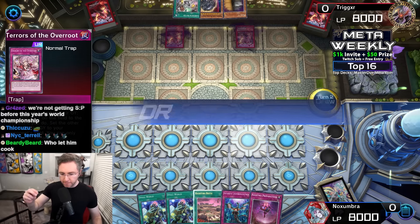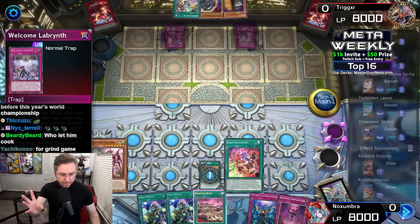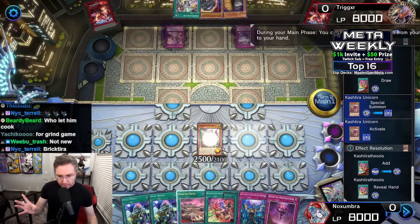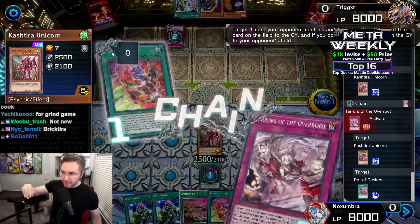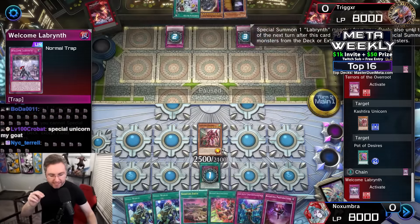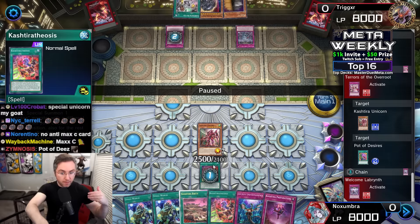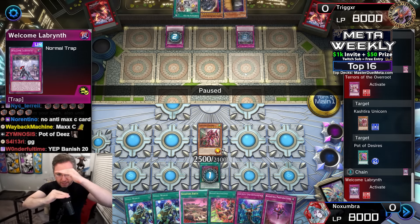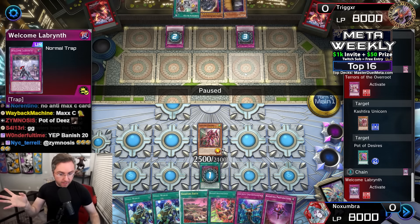Set to pass. We have Tears of the Overroot which could target a card the opponent controls and in the graveyard to send the field card to the grave. We have Welcome Labyrinth, Pot of Desires — pure Kashtira here. How well does that do against Labyrinth? The cards are going to be banished instead of sent to the grave, so Transaction Rollback won't be as good. Using Tears of the Overroot to counter Theosis — Theosis needs the monster to still be on the field on resolution to summon from deck — and Overroot counters that.